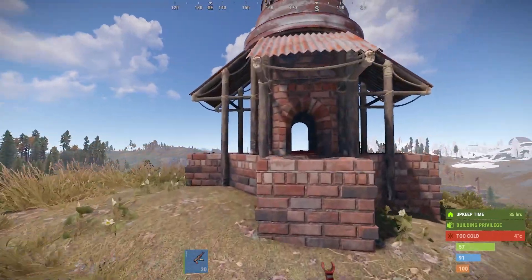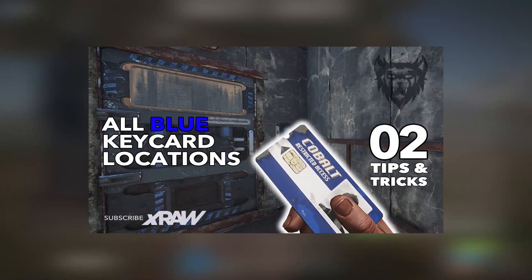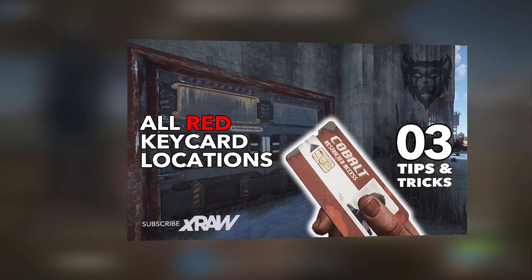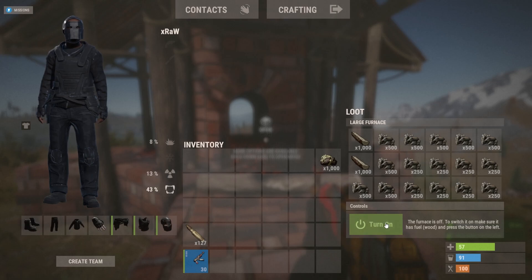Hey guys and welcome to the 4th episode of my Rust Tips and Tricks series. This ongoing series is designed to guide players through Rust. If you have any suggestions for videos to add to the series, please feel free to let me know in the comments. For this episode we'll be looking at how to split your stacks of loot in Rust.